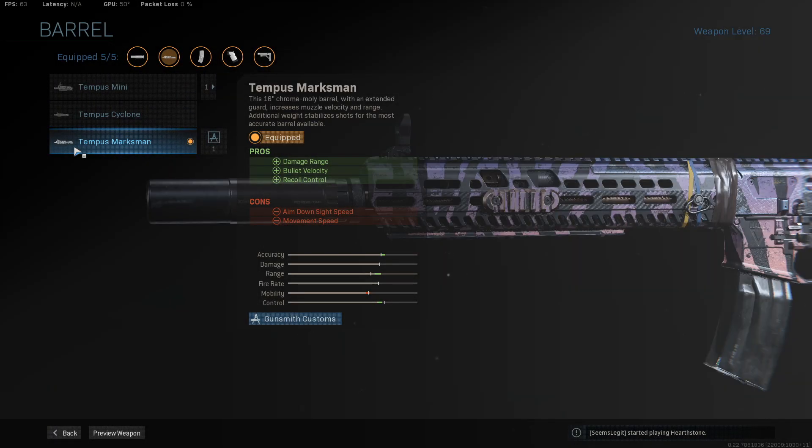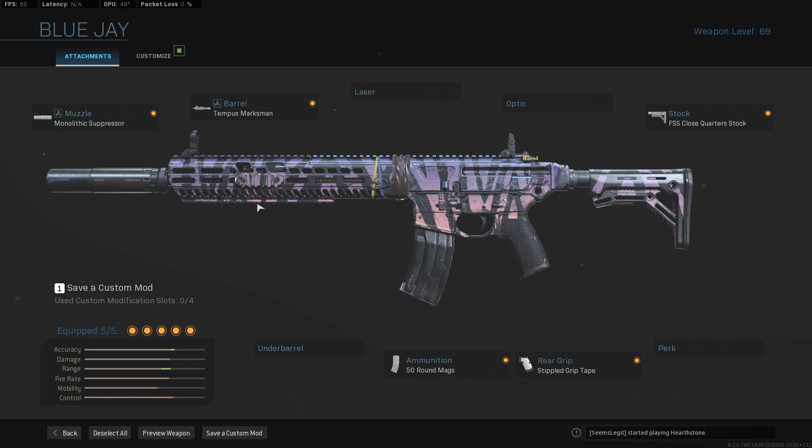In the barrel slot, we are taking the Tempest Marksman barrel for damage range, velocity, and recoil control. This is the attachment that really helps us get those shots on target — we can be very accurate with this. It doesn't slow down our aim down sight speed too much, and it's so effective that we've actually foregone an underbarrel. Normally with most assault rifles we'd include a Merc or Commando foregrip, but with the recoil control from this barrel, it's not too much of an issue.